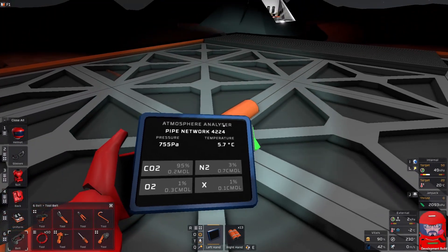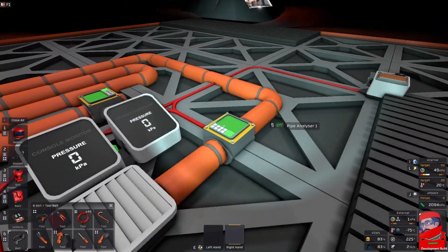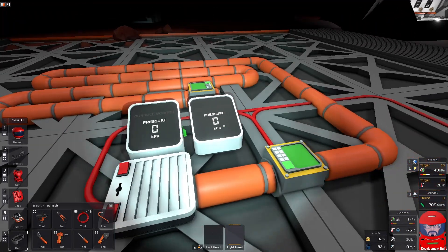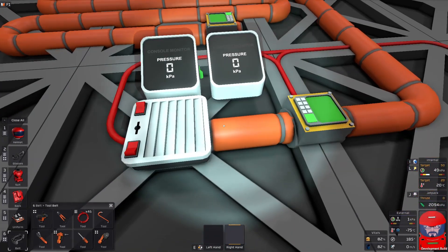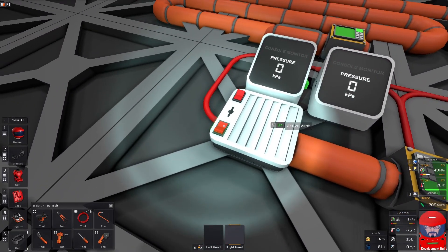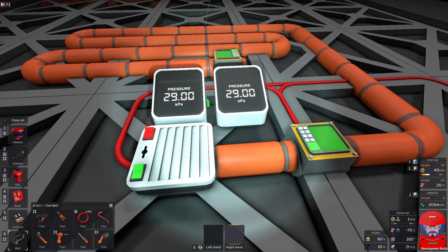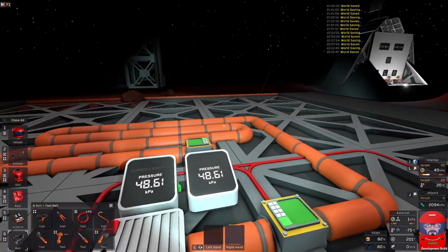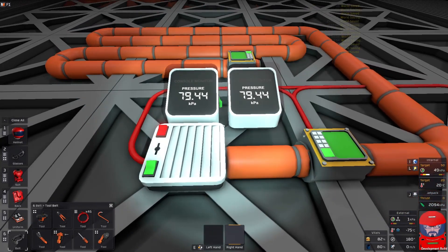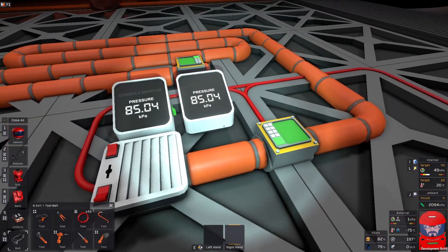We can do a couple of experiments just to prove that. Here's the first one: I have one very long pipe snaking around, with a pipe analyser at one end and a pipe analyser at the other end. Now when I've got an active vent at one end — we can see the displays for each pipe analyser — if I pump gas in one end, it should take some time to flow to the other end in reality. But let's see: when we switch it on, we find both displays are moving at exactly the same time. That's one of the compromises they've had to make — they can't calculate every length of pipe and the ability for gas to flow from one end to the other, or the game would just be a complete dinosaur and not move. So a pipe is perfect all the way along — no matter how long it is, every point of that pipe will be exactly the same.